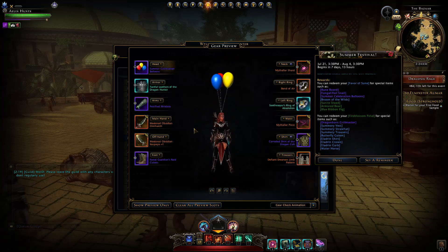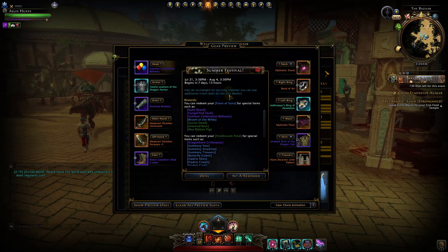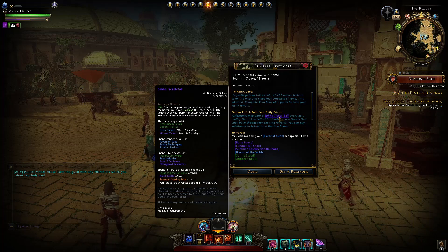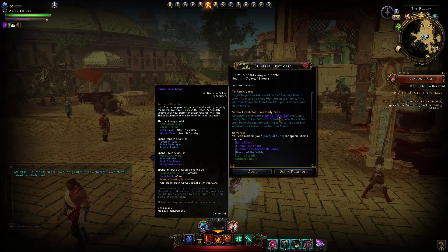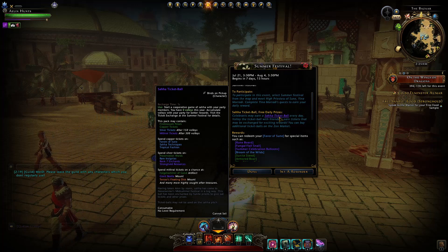You can even get a bunch of balloons that hover above your head. The main thing you will do within this summer festival is get these Saha ticket balls. You get one for free every day and essentially you'll have volleys — you'll all group up in a party, so four others will be with you, and you'll all kick a certain amount of Saha balls together. Each character every day gets a Saha ball, so that can accumulate depending on how many characters you do it on. The main rewards from the Saha balls are the tickets and ultimately the fire blossom petals. You can get some rarer rewards, but the drop rates are so low I wouldn't worry about it too much.